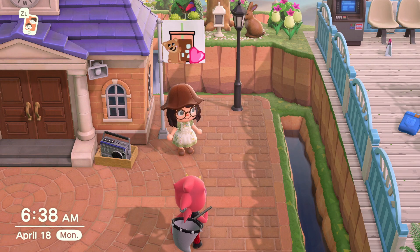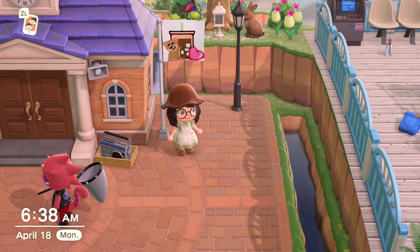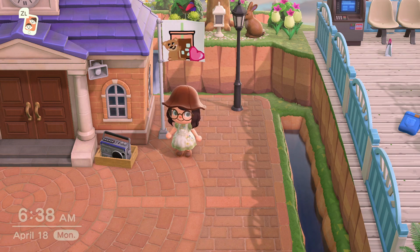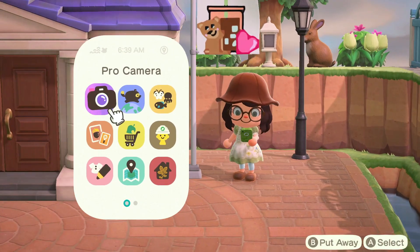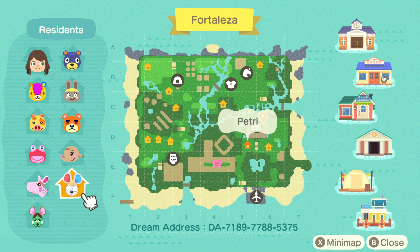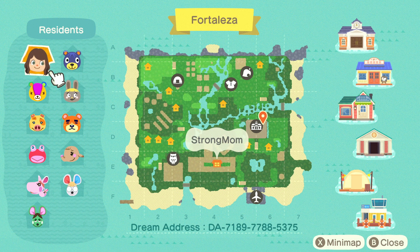Hi, it's Strong Mom, welcome to my channel! Today we're doing something fun — I finished my island Fortaliza. It is a mom core, spring-ish, fairy godmother type island — a little mixture of all honestly. The villagers I have are me, Stitches, Maggie, Puddles, Marcy, my bestie Anacotti, Petrie, Ellie, Teddy, Bonbon, and Poncho.